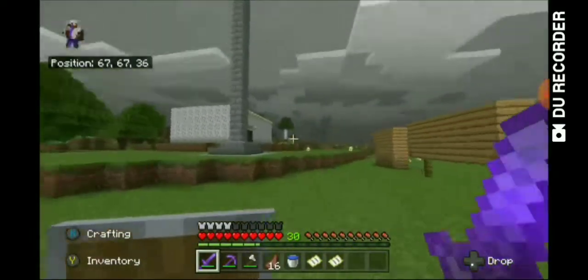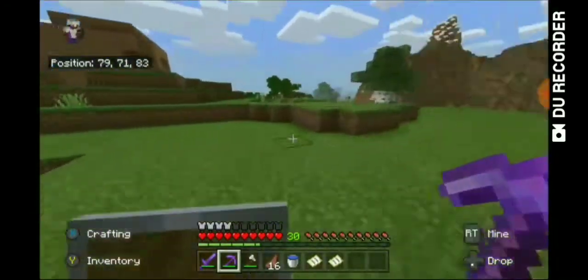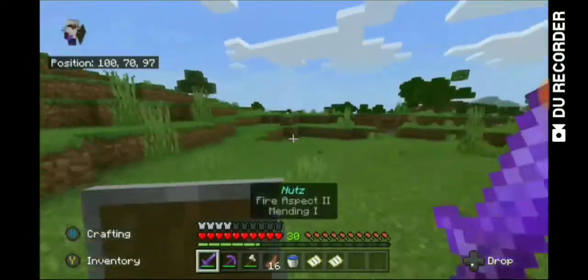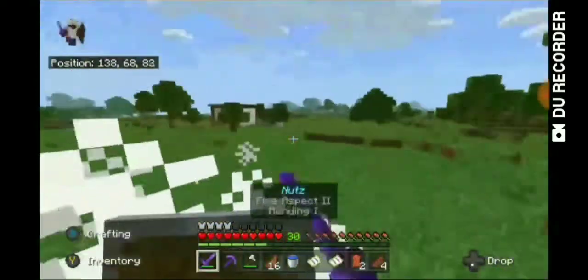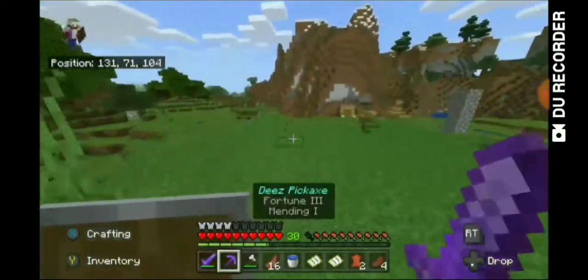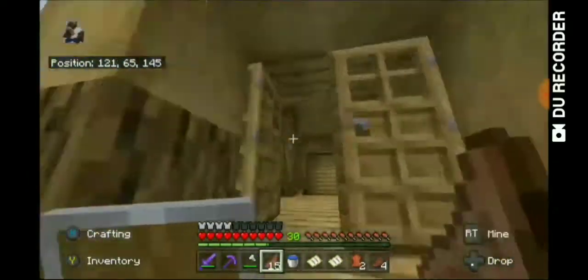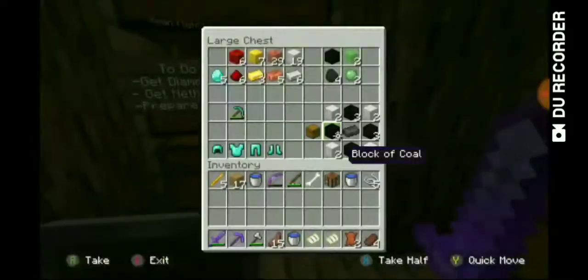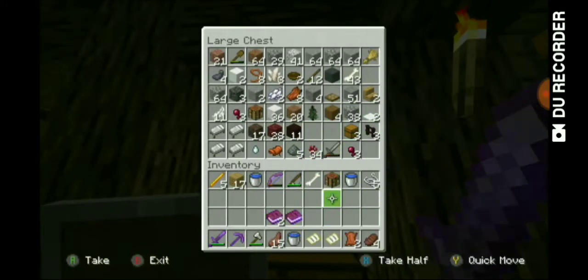Our shopping district has definitely evolved from last time. This episode we have a good amount planned. Our friend David's house is nearby. A lot has changed. Now I have these books that I need to deliver — they're going to be important for a little thing that'll be going on.